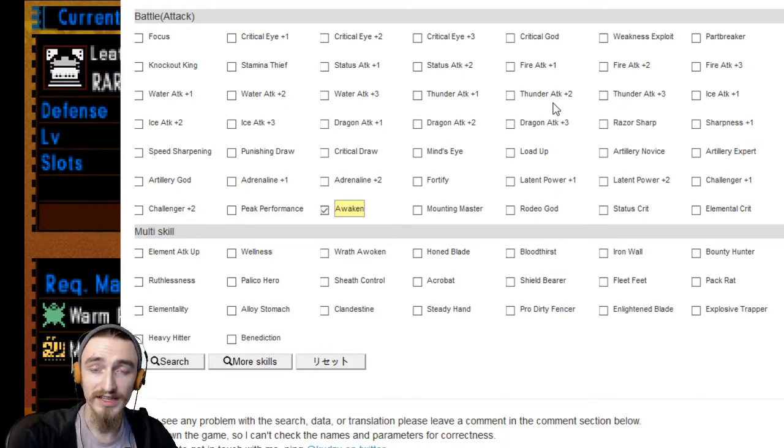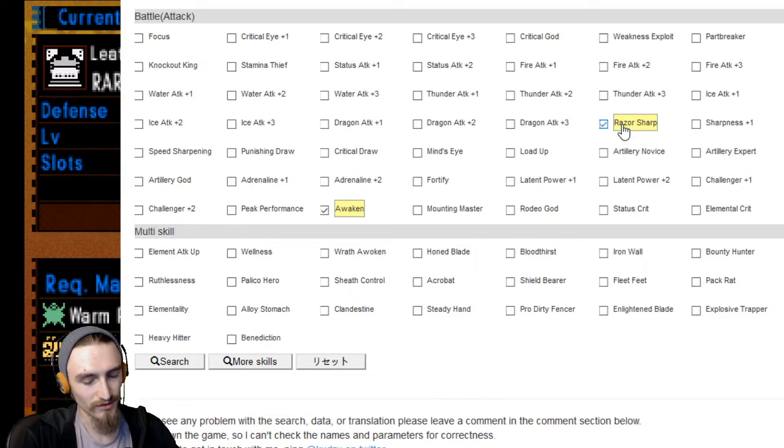These duals have pretty nice natural purple sharpness, so we don't need a ton of skills, but I would like to get razor sharp if I could. The other thing I was thinking about is, what do we want to do with these? Do we want to do status up? Do we want to do status crit? They have nice natural affinity that could work. This actually led me down a little bit of a rabbit hole of researching how status works in Monster Hunter 4 Ultimate.